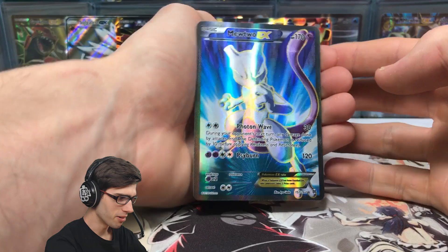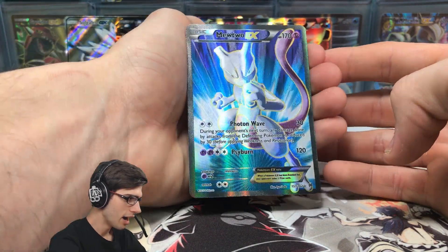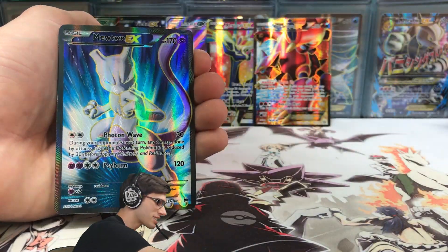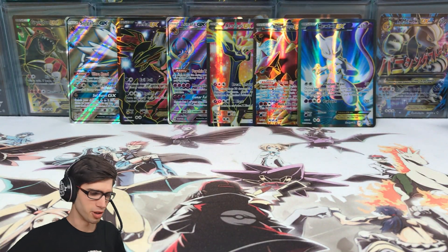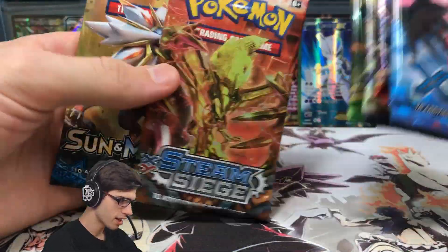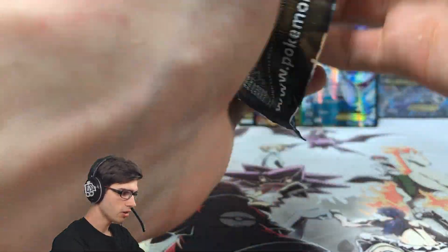And then we have the Mewtwo EX from Breakthrough — I just picked the regular one. I do have the secret rare full art as well, but I'll keep it simple because the full art does have different Pokémon on it and it can confuse people. Our featured packs are XY base, Breakthrough, Ancient Origins, Fates Collide, Steam Siege, and Sun and Moon base. Let's go newest to oldest today — without further ado, let's get into it.